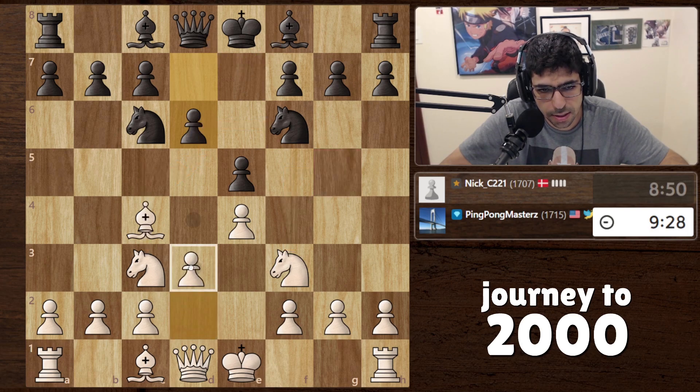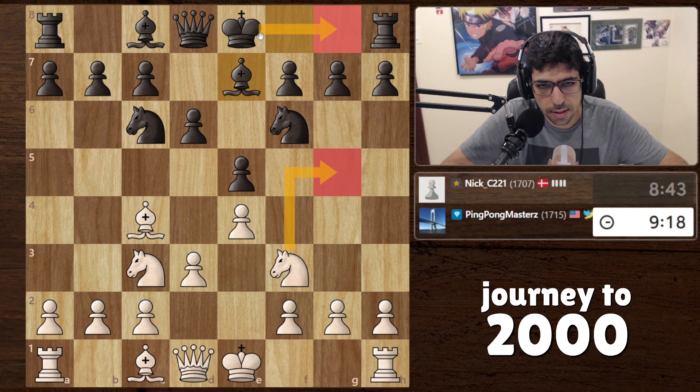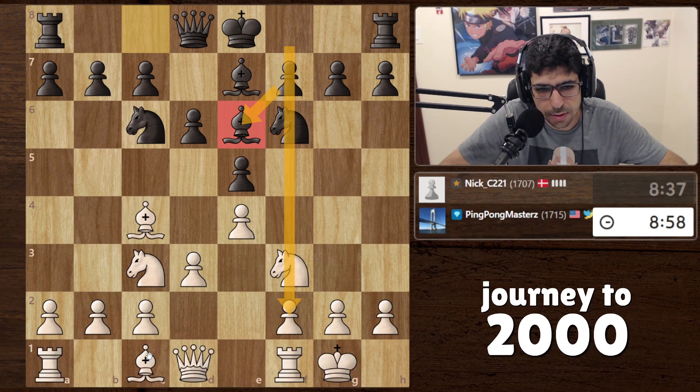The queen comes here. If knight comes here, takes, and it doesn't make sense. So first maybe let's push the pawn and then we can do this, because then at least the bishop protects the knight. He does that - we could bring the knight here, then he castles, then the attack is kind of gone, so I think we're just gonna castle ourselves. We could take - the pawn here kind of helps him but it is a doubled pawn.